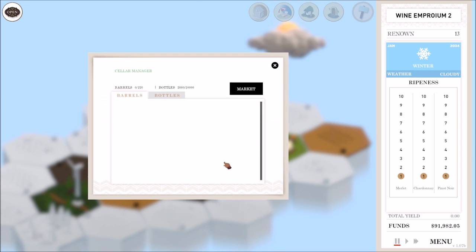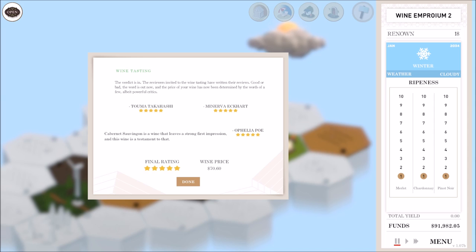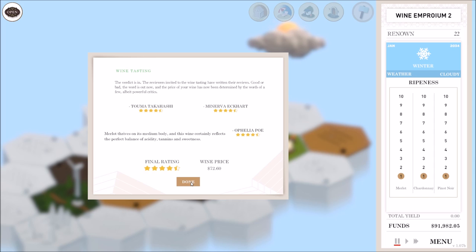Let's bottle these babies up. 6666 across the board — I need to organize a tasting and give this to some four-star reviewers, because it's already done decent at the low rating. Five-star wine! 6666 with four-star people is a five-star wine — amazing. We're going to organize a tasting for the 6666 merlot as well with four-star reviewers. The merlot gets a four and a half star review.